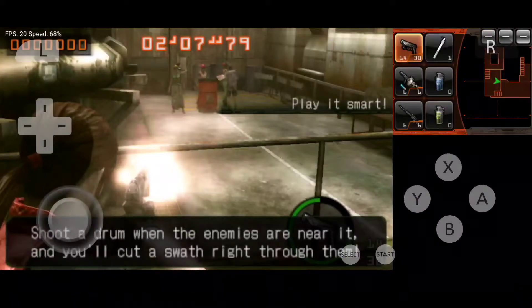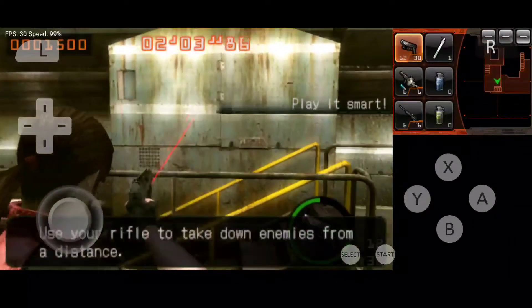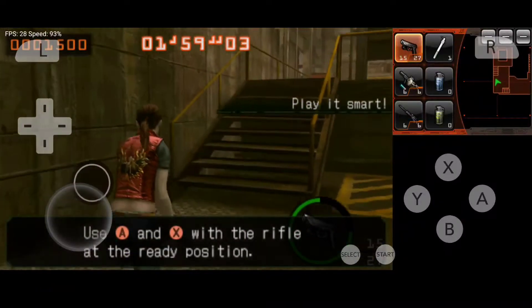Shoot a drum on the enemies, turn in and you'll cut right through them. Use your rifle to take down enemies from a distance. You can zoom when holding the rifle in the ready position.